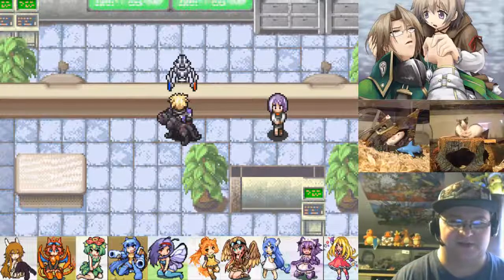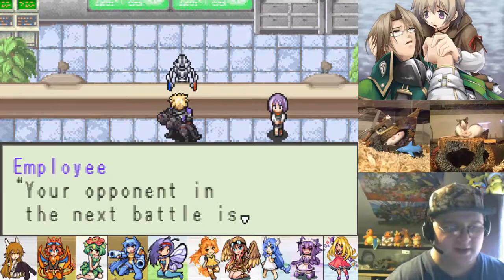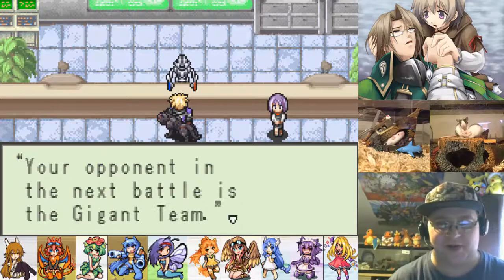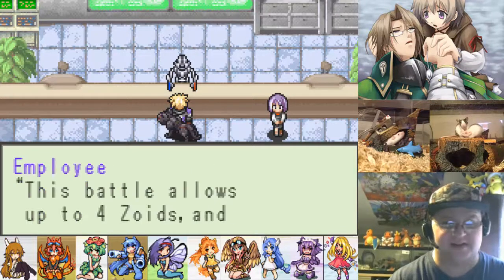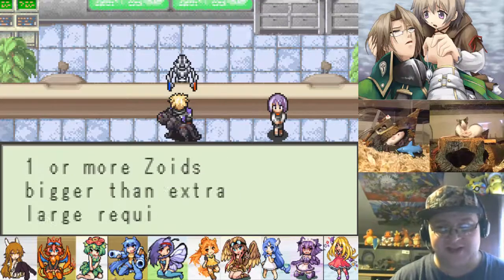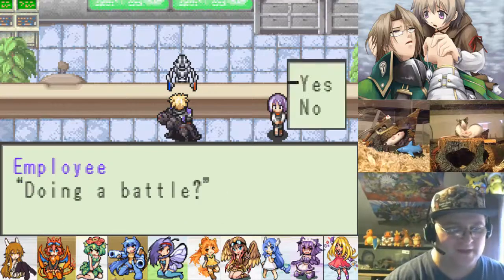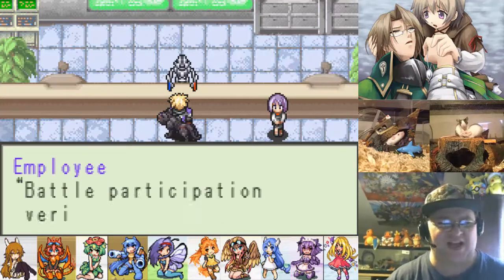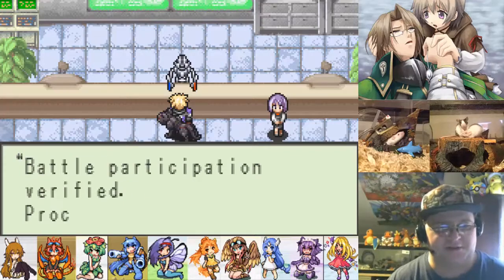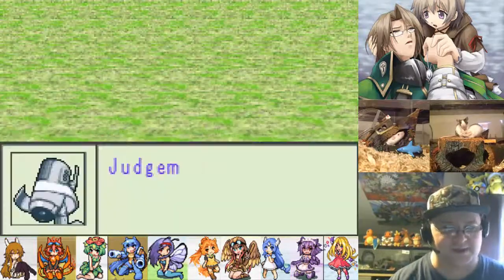Welcome back to my Let's Play for Zoids Legacy, and it's finally time I wanted to move on to the next team. I had to save up quite a bit of money in order to buy a Gojaless, because they're not cheap — they're massively huge Zoids. It cost $70,000 just to make one, and I had to go out and find a core for it, then collect a bunch of cash to afford some upgrades to improve its best attacks so you can just smash armies to pieces real fast.